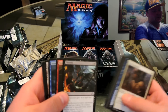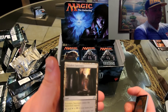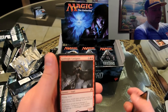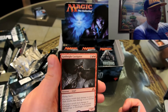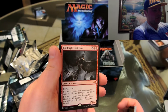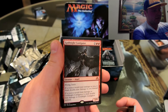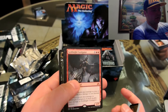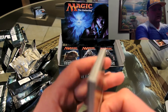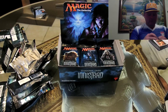It's kind of like when you're done opening Christmas presents and you have wrapping paper everywhere. Foreboding Ruins — that's an uncommon land. Prized Amalgam... and here is a legendary — Goldnight Castigator, flying, haste. If a source deals damage to you it does double that damage to you instead; if a source deals damage to Goldnight Castigator it does double that damage to Goldnight Castigator instead. So it's a nice card to flip over to your opponent but it is a legendary with a lot of building potential.